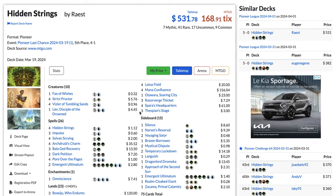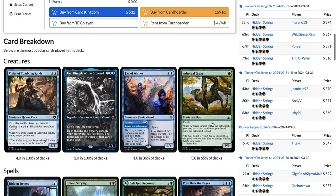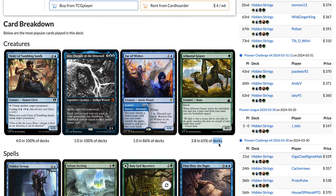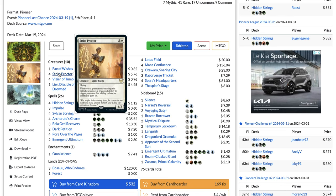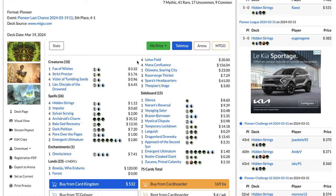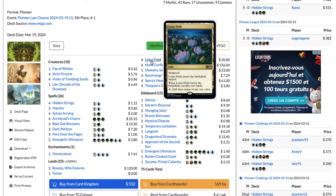This list is very interesting because it does not even play Arbor Grazer. Grazer is played in 65% of decks, and the rest, 35%, are playing white for Strict Proctor — a two-mana 1/3 with flying. Whenever a permanent entering the battlefield causes a triggered ability to trigger, counter that ability unless its controller pays two. So essentially it counters the trigger of Lotus Field when it comes into play, so you don't have to sacrifice two lands.